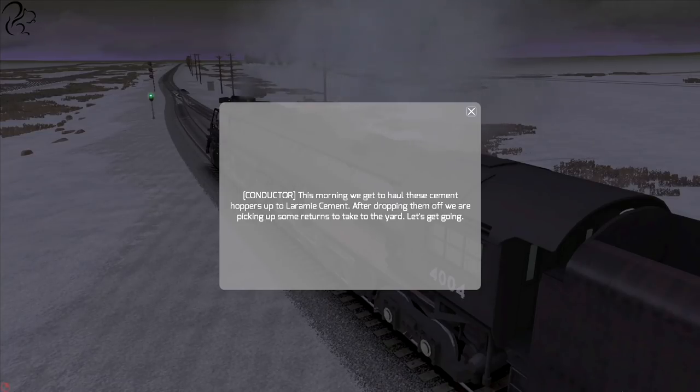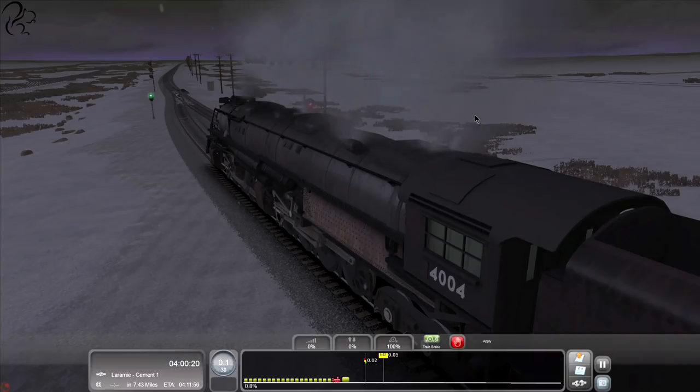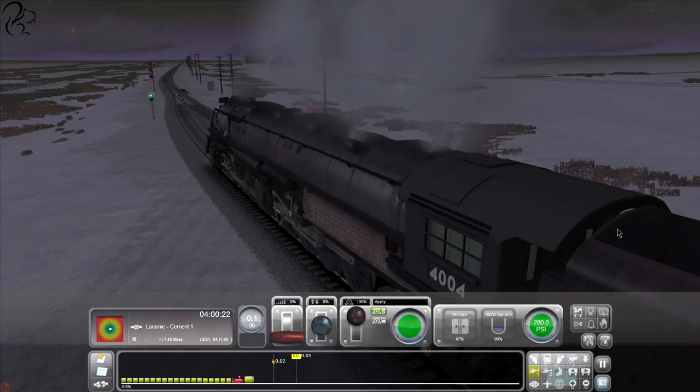I went through the intro scenario and it was a bit dull - there was no scenery - so I thought I'd just do this one instead. The conductor says: 'This morning we get to haul these cement hoppers up to Laramie Cement. After dropping them off we're picking up some returns to take to the yard. Let's get going.'